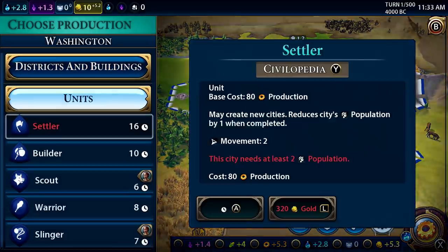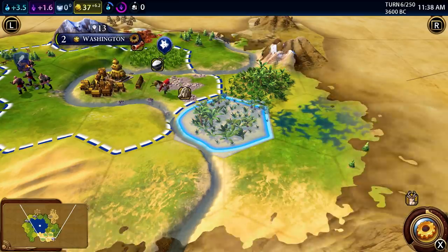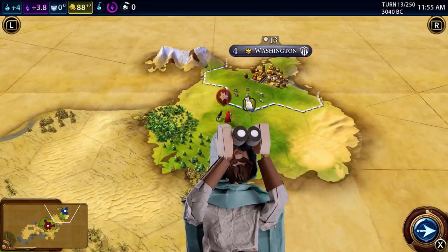If you're unsure of what to do early on, send out a scout and have him start exploring. You never know what, or who, you might find.